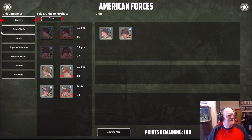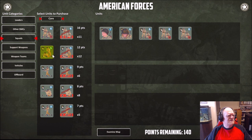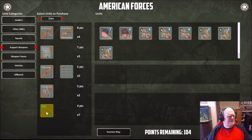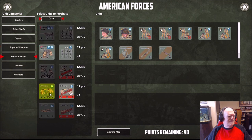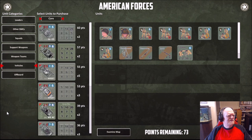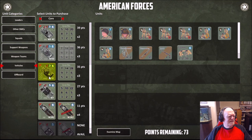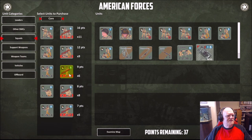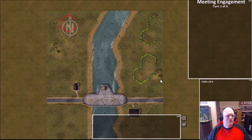Let's go with squads — three assault squads, three regular squads. Support weapons: a flamethrower, a bazooka, and a BAR. Weapon teams: a mortar. Vehicles — we've got 73 points left — let's go with an M10, that's 36 points. We've got 37 points left so we get a second M10. Then let's get three more infantry squads. There we go, that looks good. There we've got all of our forces, and then you just hit go and it goes right into a normal scenario.